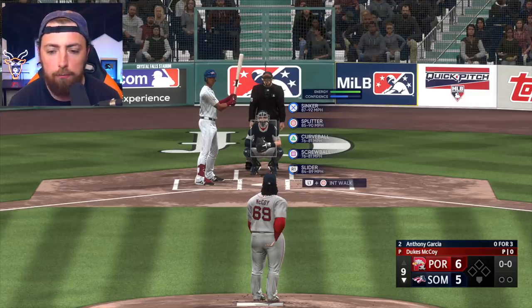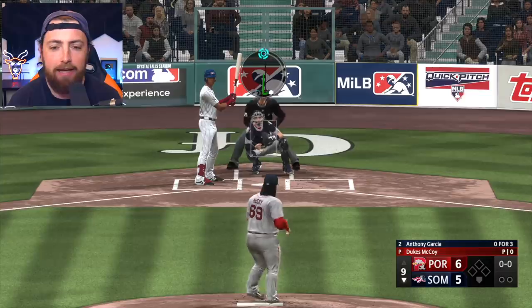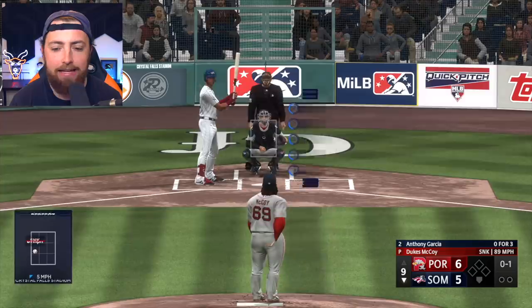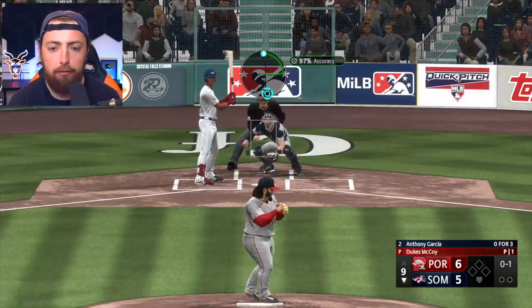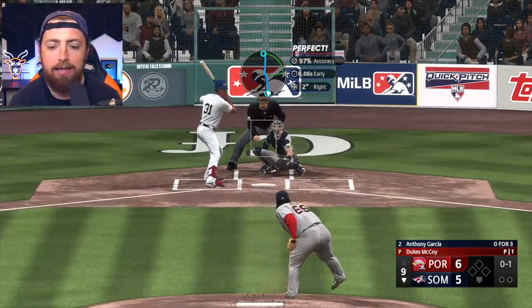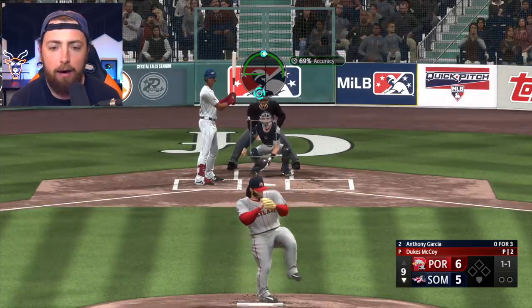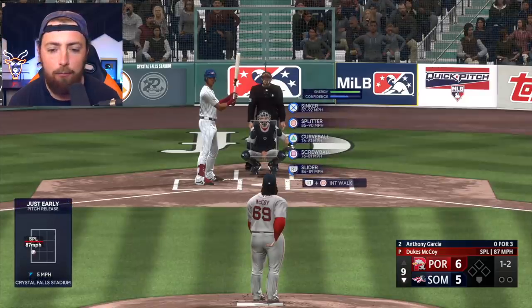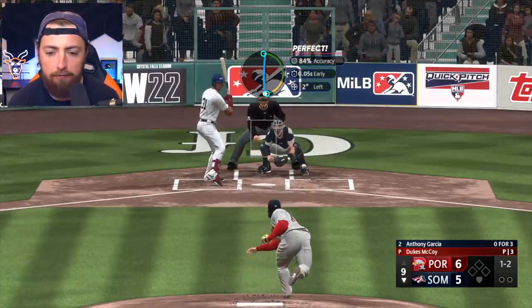He's got a sinker, splitter, curveball, screwball, and a slider. So we did remove his fastball, but he picked up the sinker, and he also has a slider and a screwball and all that stuff. Now, I really wanted to add a knuckleball, but I don't know how to do that. Please let me know in the comments section below how to unlock the knuckleball because I definitely want to try it out to see if Dukes McCoy is worthy of having a knuckleball.